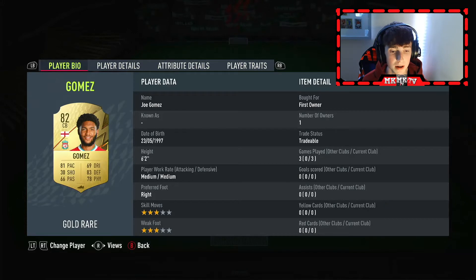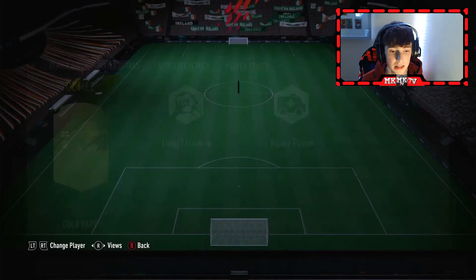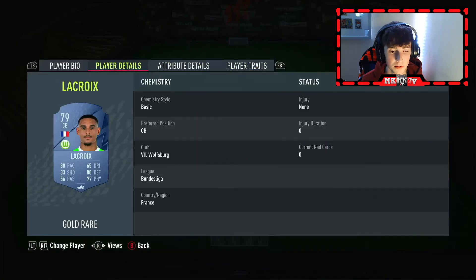Joe Gomez is the right centre-back. Everyone knows how broken he is every single year — Joe Gomez is just a class card in this game. Good pace, good defending, good dribbling for an 82-rated centre-back, decent physicals. Play an anchor or maybe a shadow on him — up to yourself.